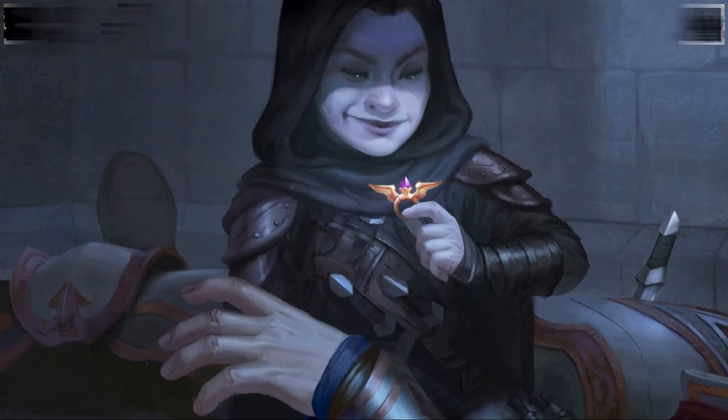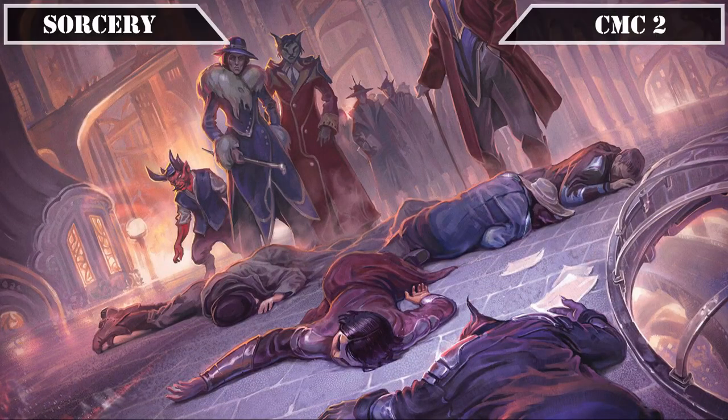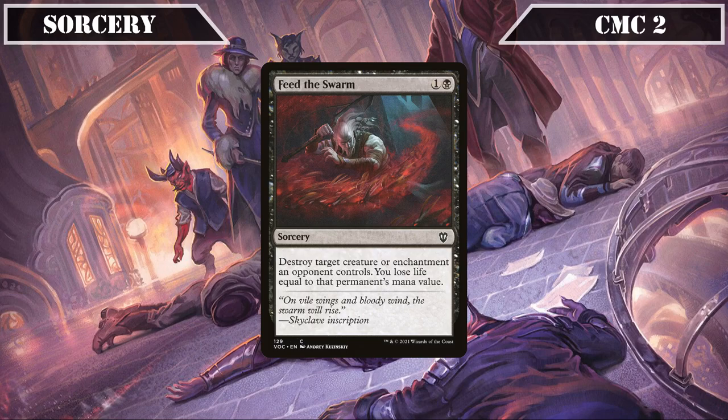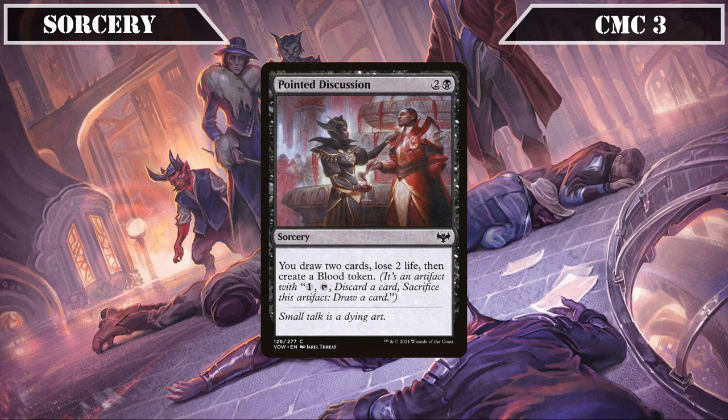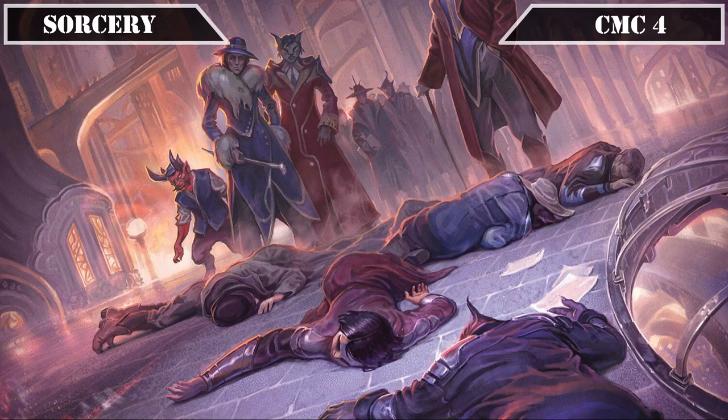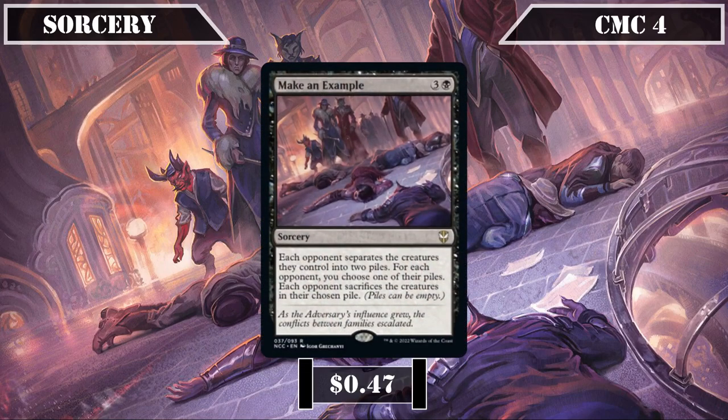For sorceries, Feed the Swarm in the CMC 2 slot destroys target creature or enchantment an opponent controls and has us lose life equal to its CMC — its ability to deal with enchantments making it worth running in mono-black despite its downside. Pointed Discussion draws 2, loses 2 life, and creates a blood token — a decent draw effect that leaves behind an artifact token to keep pressuring opponents' artifacts. Make an Example in the CMC 4 slot has each opponent separate their creatures into two piles, letting us choose a pile to sac — a decent partial wipe bypassing most forms of defense.